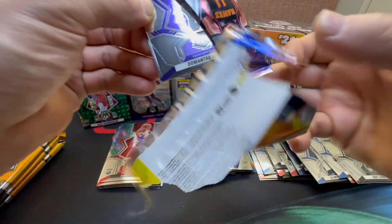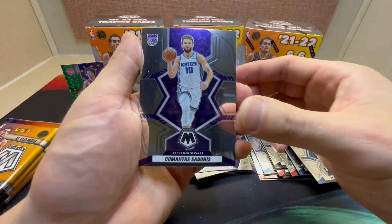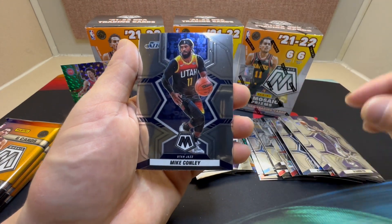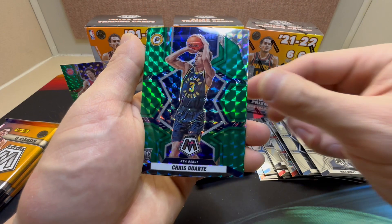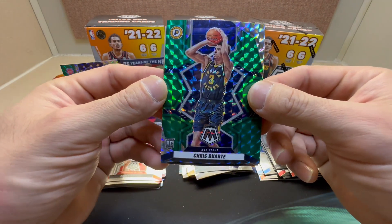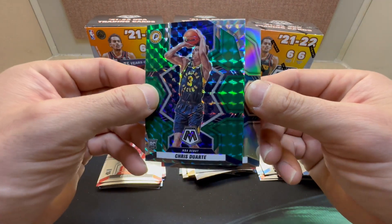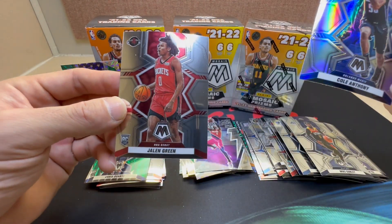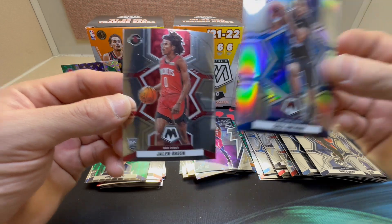We got De'Aaron Fox, a nice duo for the Kings, Mike Conley. There we go — got a green NBA Debut of Chris Duarte. And then a nice silver of Cole Anthony and a nice Jalen Green NBA Debut.